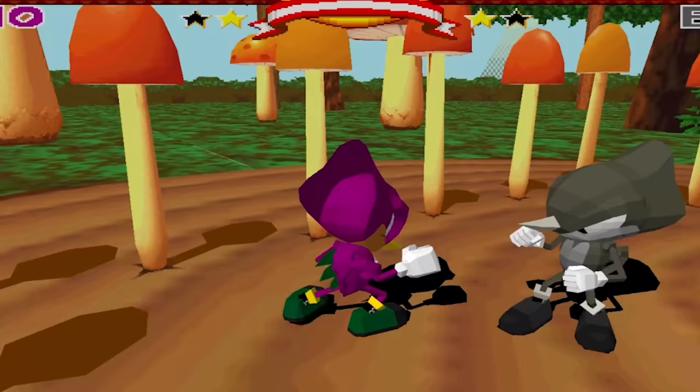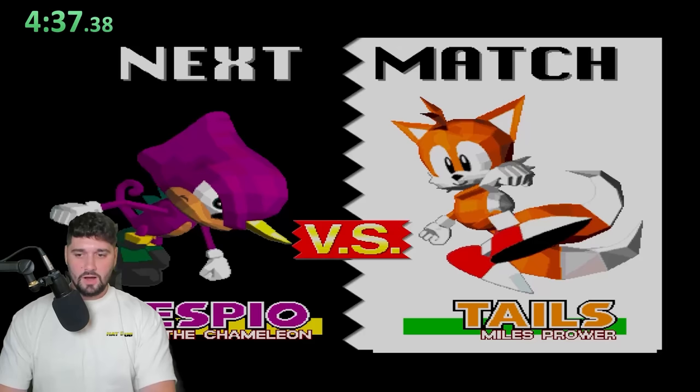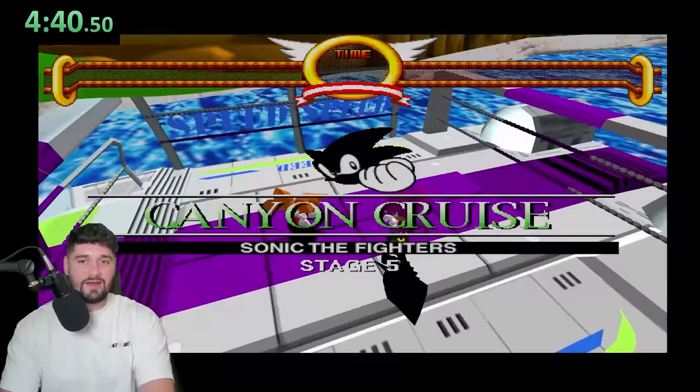We gotta take out his shield. He's slapping me up! This is for the win, baby! Espio versus Miles Tails Prower, and we are standing on purple, guys! It looks like we touched his color. Boom! Let's move on to the next game.